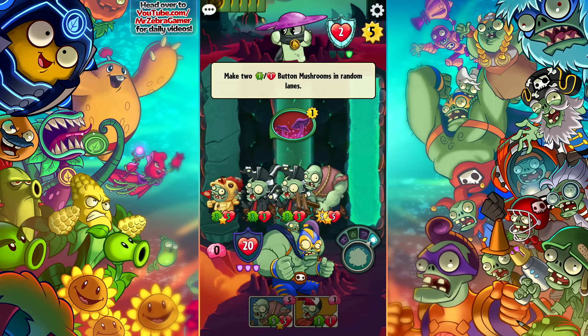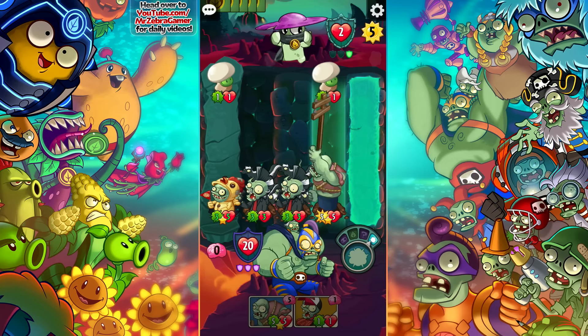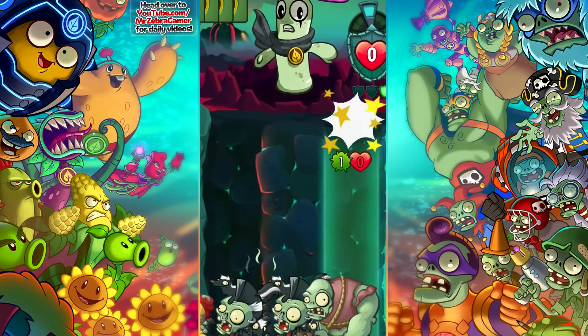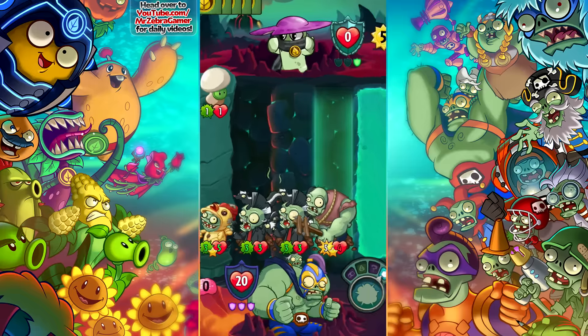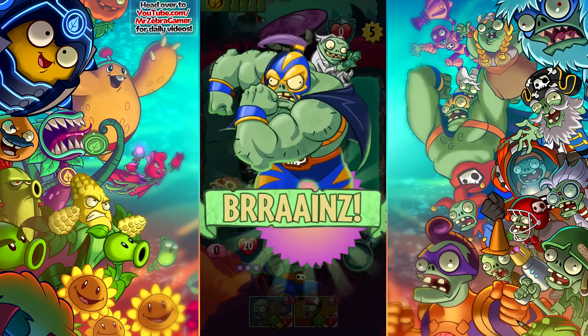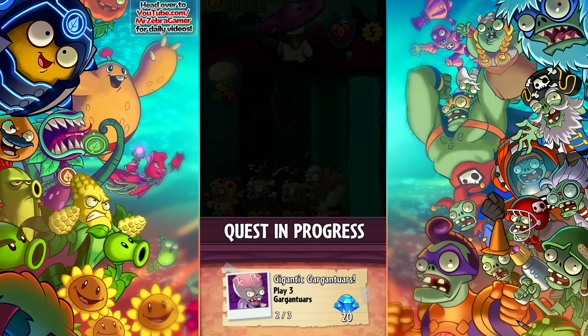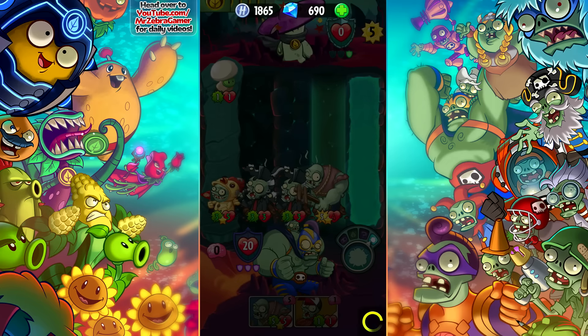He got the shield there. Make two — if he gets lucky, we have frenzy. Sorry, you weren't that lucky. You could have gotten the instant shield, but that would have been crazy lucky. That's four out of five done already, not even 20 minutes. So if we could play one more Gargantuar in the next game, that'd be great. But now it's time for the boss.